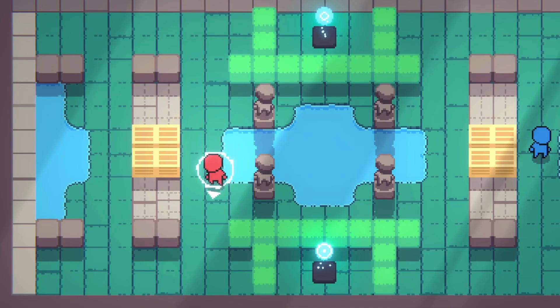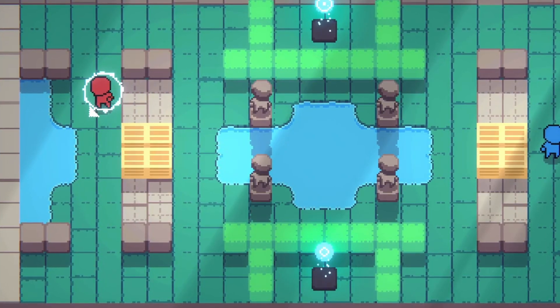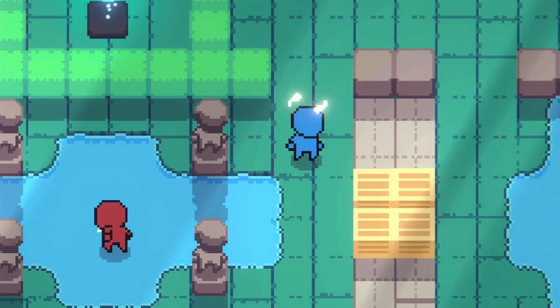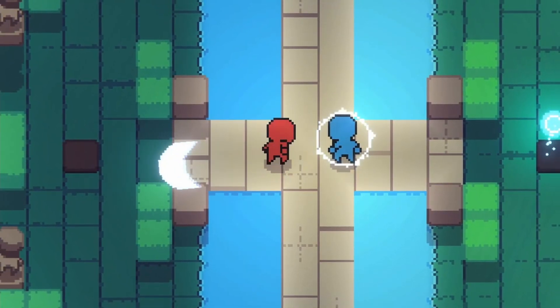If you miss, you should make sure there are power orbs nearby to collect and reload, because you're defenseless. However, every player can block — but you can't shoot or dash while blocking and you move much slower. Even when blocking, the dash can stun you. There's also a cool mechanic where blocking reflects projectiles back at the original player who shot them.